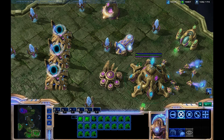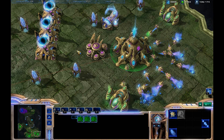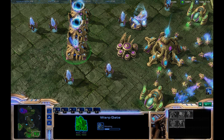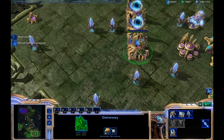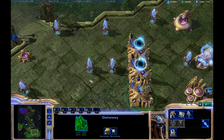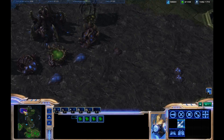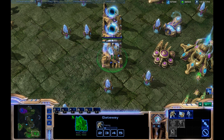After I build my Nexus, I go up to 9 pylon usually. And after pumping out 2 more probes, I get a gateway. I take this gateway and set it to control group 4, with the rally point set. So as I'm making probes, doing whatever I'm doing — maybe scouting — I can tap 4 and tap Zealot to pump out my first Zealot.